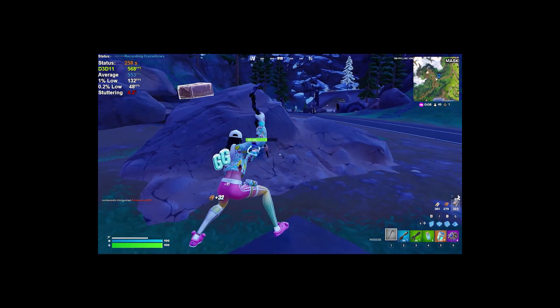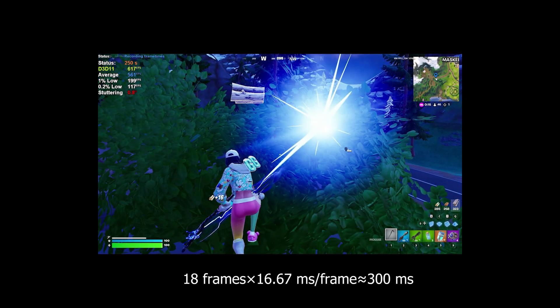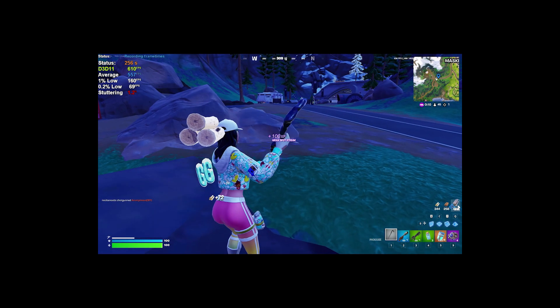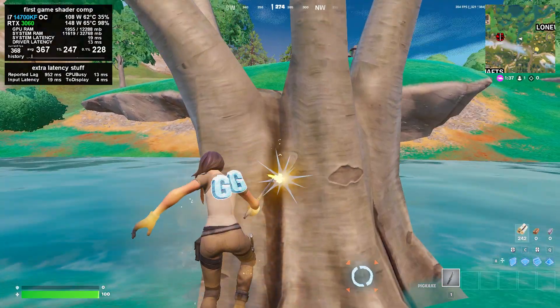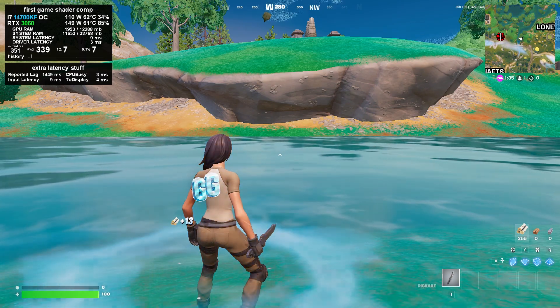If you watch this back in slow motion, you can see that the game actually freezes before the bush is destroyed, because it needs to compile before showing you the animation. Each season there are a few different items that will cause these longer freezes: this bush, this concrete plant thing, this tree, and this other tree — basically a bunch of stuff on the map. That's why you often see me driving around destroying things when I'm compiling shaders.